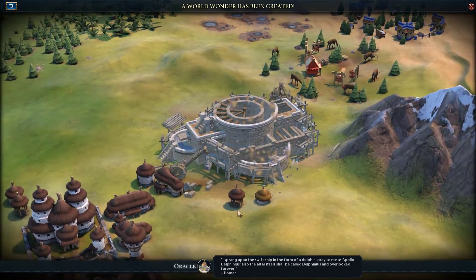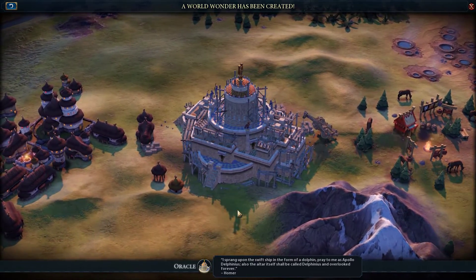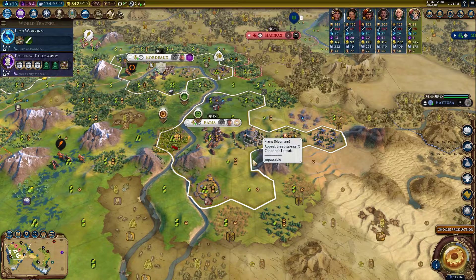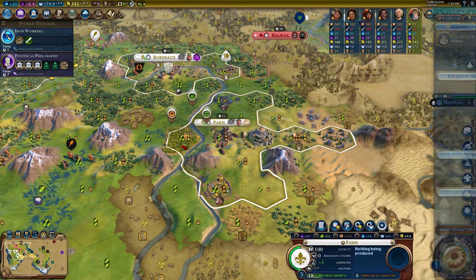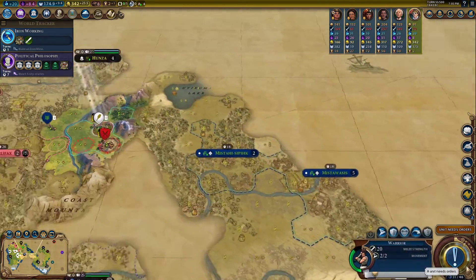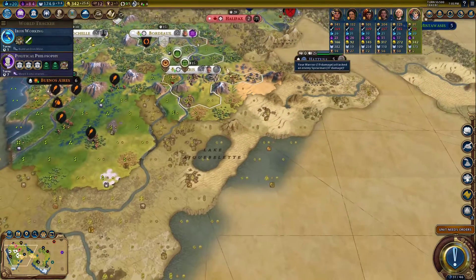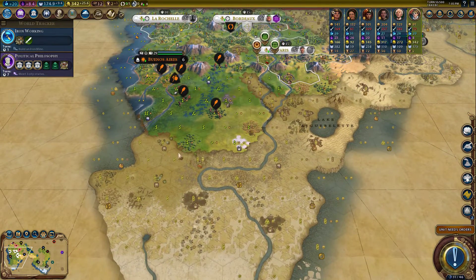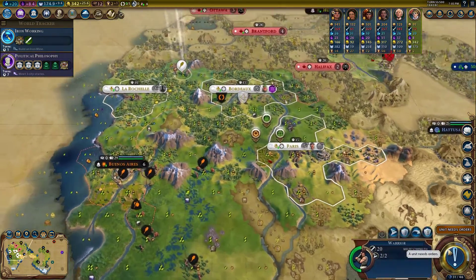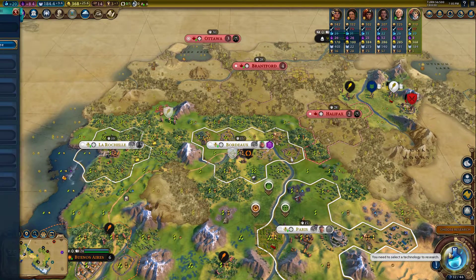We're going to have a ton of great works now that we have the Oracle in our capital, and we won't have anywhere to put them if we don't expand fast enough. We're hopefully getting enough faith to buy at least two settlers. Now that we have the golden age Monumentality bonus, we're basically building theater squares right away. The game plan now: expand to the south, found cities, chop down theater squares, and buy amphitheaters.